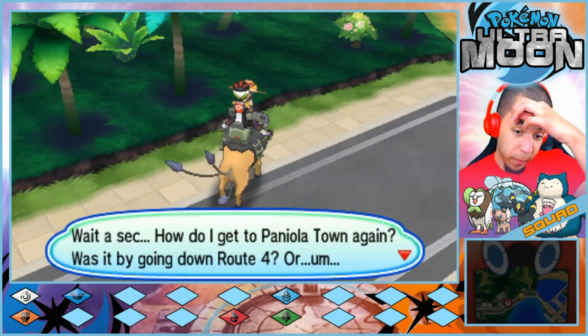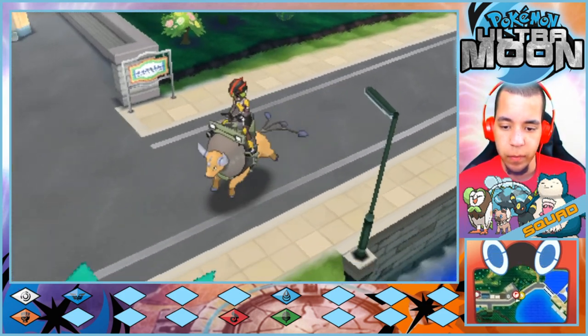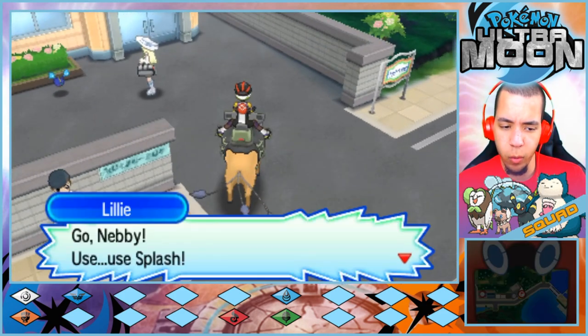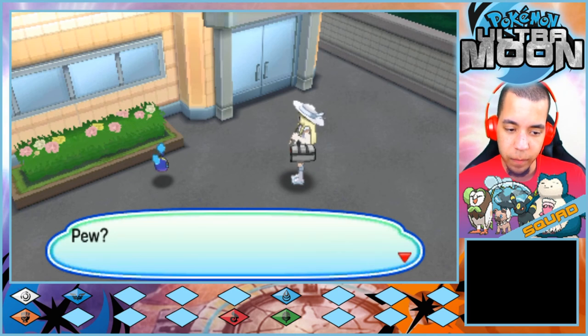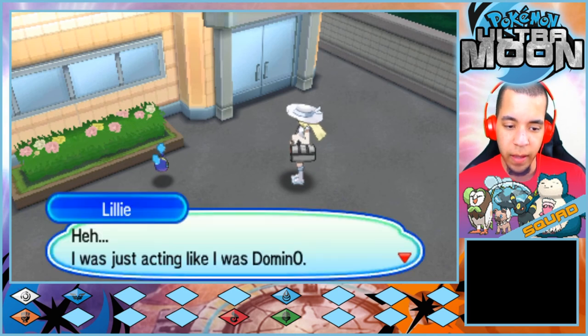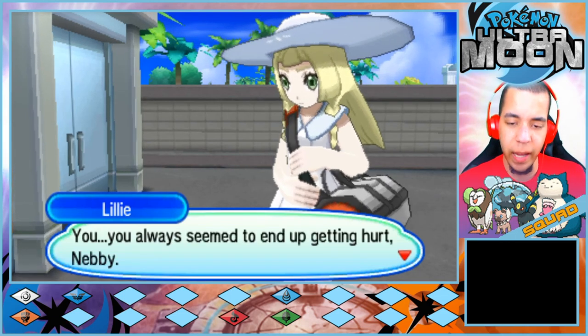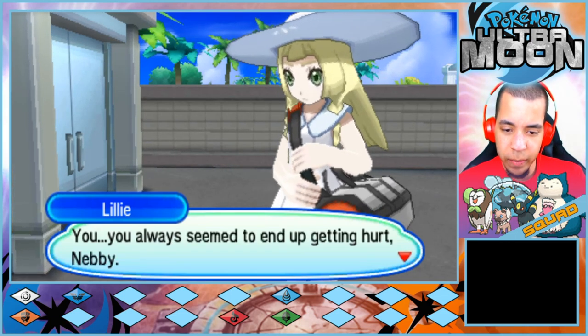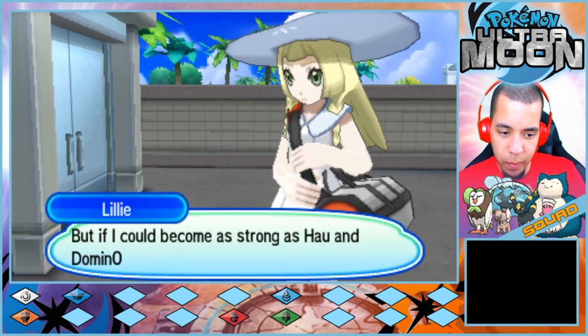How do I get to Paniola Town again? Was it going down-right? Oh crap. Go, Nebby! Use Splash! You always seem to end up getting hurt, Nebby. Seeing that pained me just as much as if I was the one being hurt. But if I could become as strong as Hal and Domino are, then maybe things will be different.